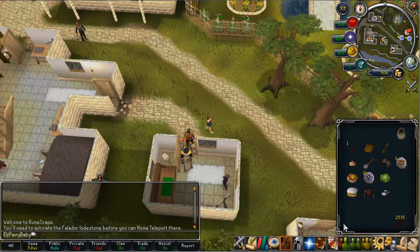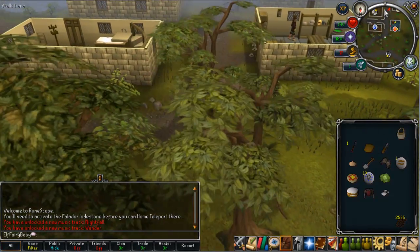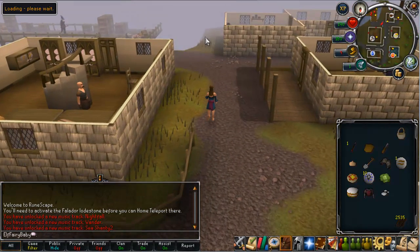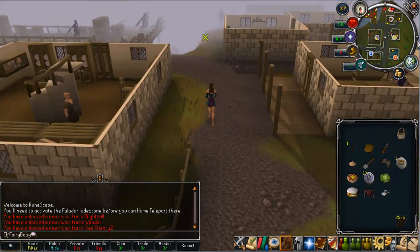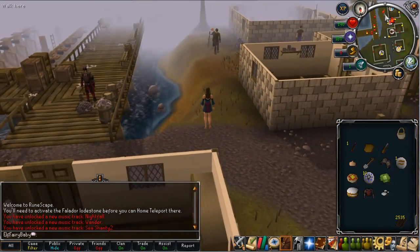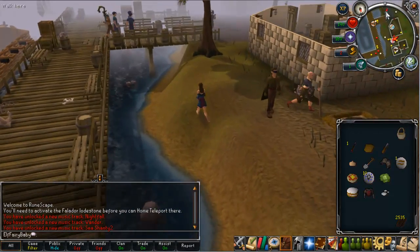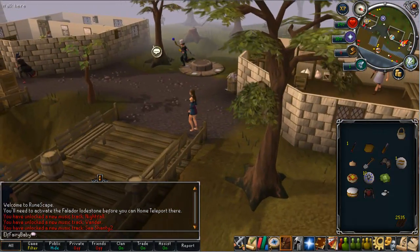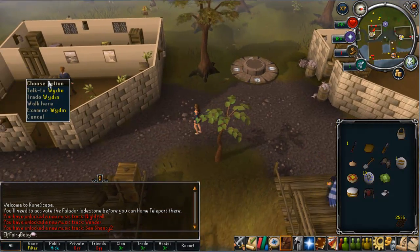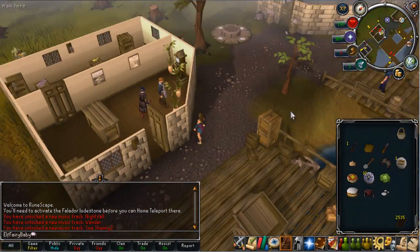Once you arrive at Ports of Rim, running south from Falador, you just want to run south. The food shop is at the south end of Ports of Rim — it's just past the fishing shop and you'll arrive at the food shop. You want to talk to Wyden — however you say that — and you just talk to him and you will give him the free items and get the next contact clue.